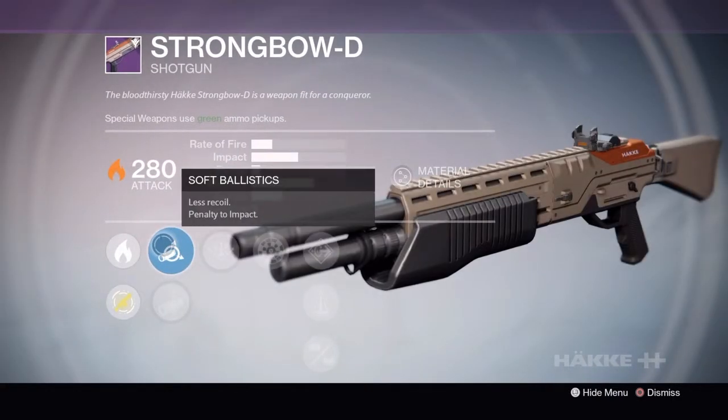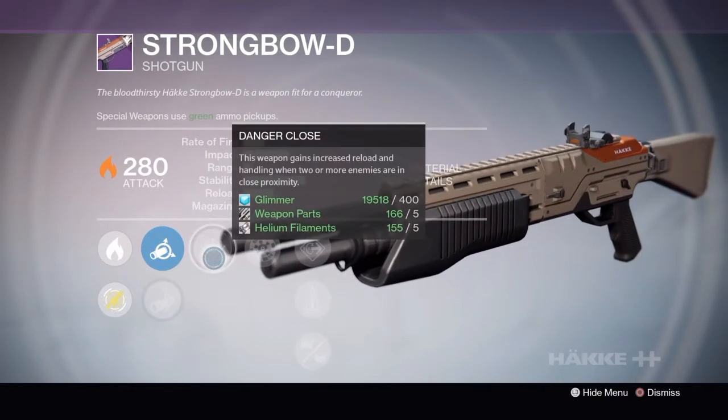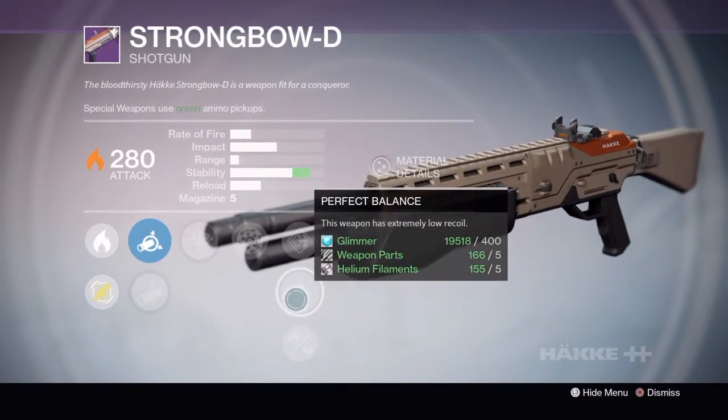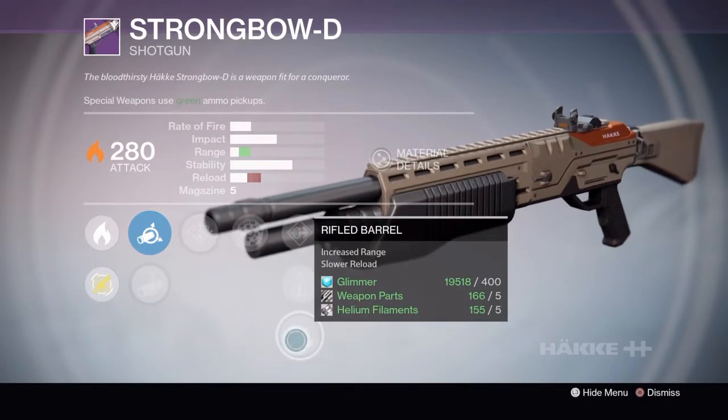The Rank 2 version has Soft Ballistics, Linear Compensator, Danger Close, Range Finder, Flared Magwell, Perfect Balance, and Rifled Barrel.